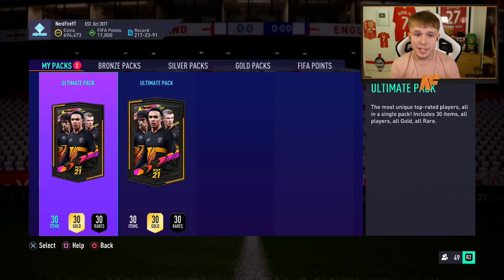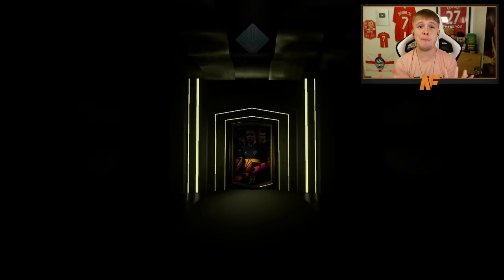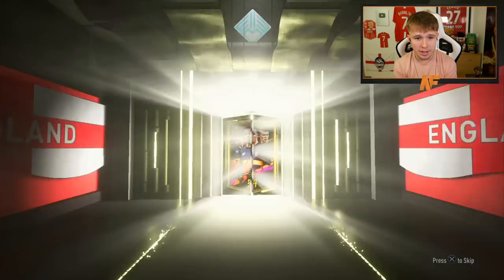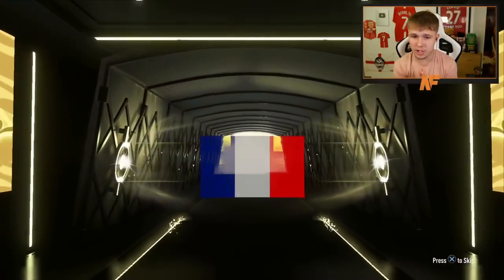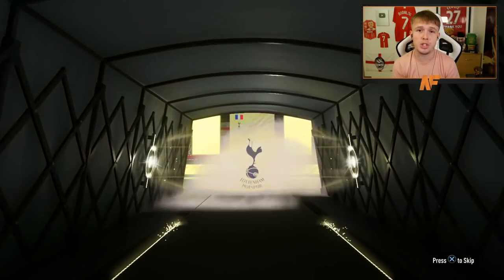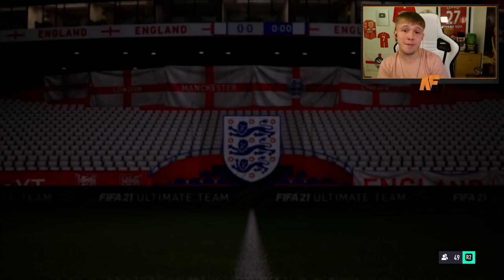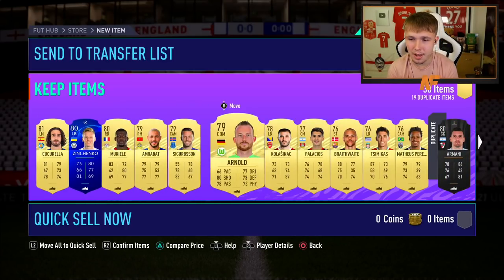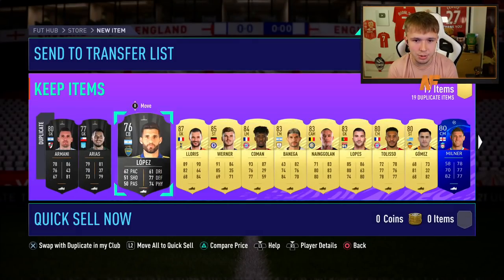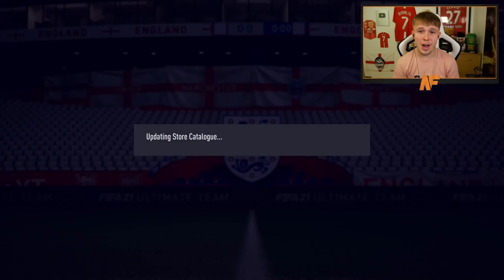Two Ultimate Packs left - these are our last two chances of packing a Road to the Final. First one: it's a walkout - it's French, it's a goalkeeper - Hugo Lloris. But I've already got him untradeable! I've actually already got this card untradeable. Wow, that is infuriating. We'll have to chuck him into an SBC later down the line.